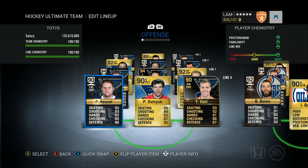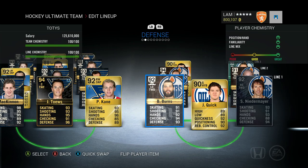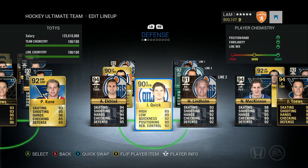That fourth line of Kessel, Datsyuk, and Hall could honestly be anybody's first line — and it's my fourth line. Every line can score goals; it's absolutely lethal. On defense we've got Brent Burns, and I've also added Scott Niedermayer. I've seen a lot of people use him and he is a really good defender — he's around 120–130k and worth picking up.